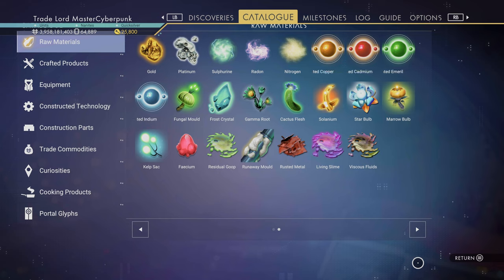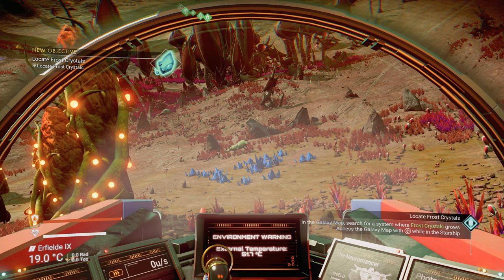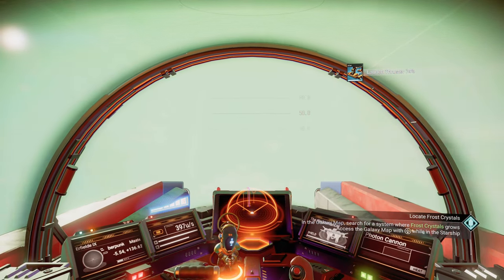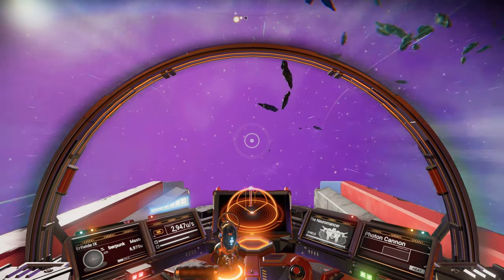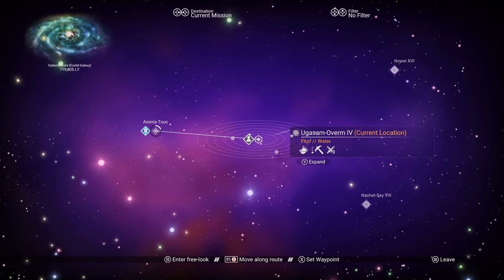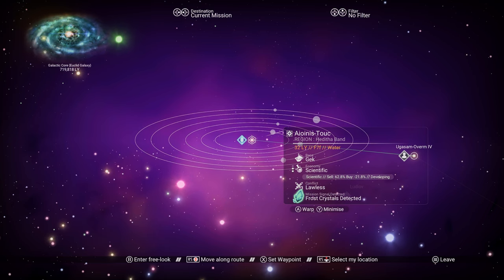So we should have enough — about 406 selenium. Now we need to go and get some frost crystal. I've already got 200 but I'm going to show you how to find it. So if you go up into your catalogue and select frost crystal and select locate, it will come up here — locate frost crystal. If it's not in this system it would tell you it was in a nearby planet. So we'll need to go up into space and get our galaxy map up to find where we can find frost crystal. Bring the galaxy map up and you'll see it's located across here — mission signal detected, frost crystals detected.